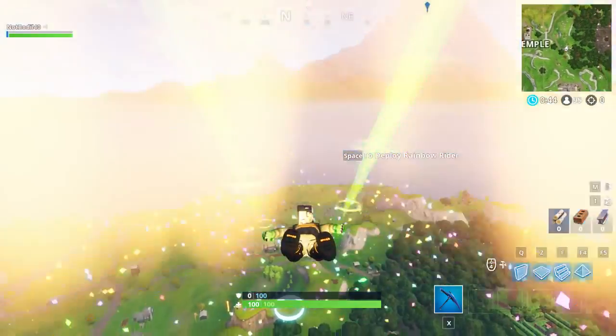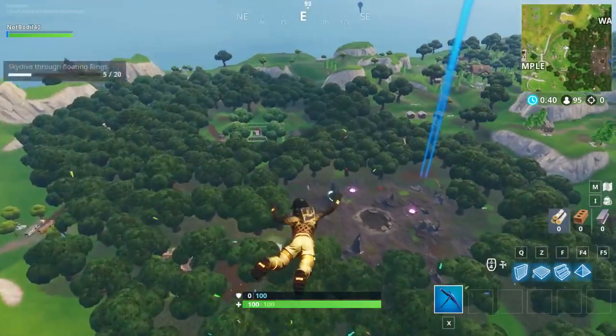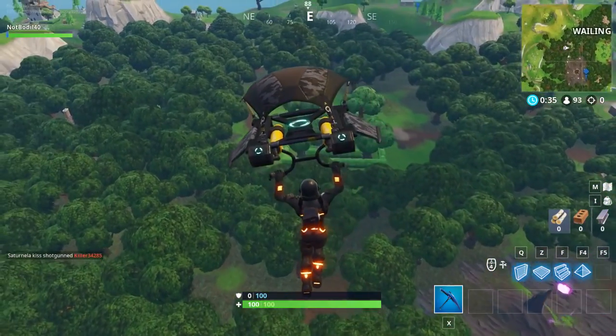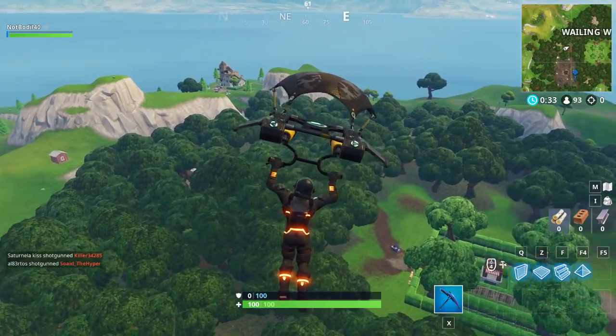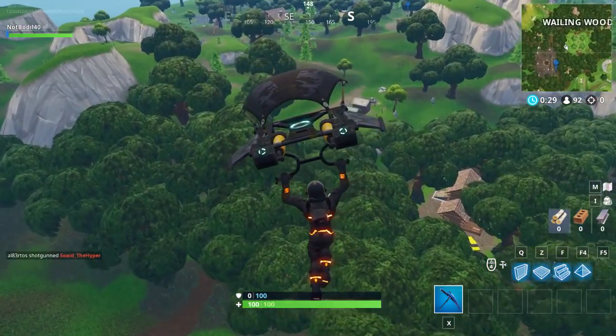For tree destruction, Wailing Woods is a great spot — drop there, not many people come. There are also apples under some of the trees so you can do the apple challenge at the same time. You can destroy close to 50 trees here, though the big trees will take a while.